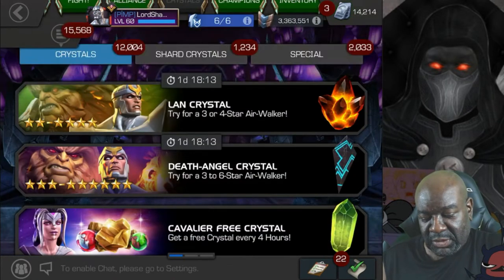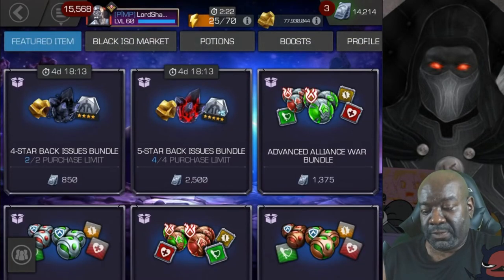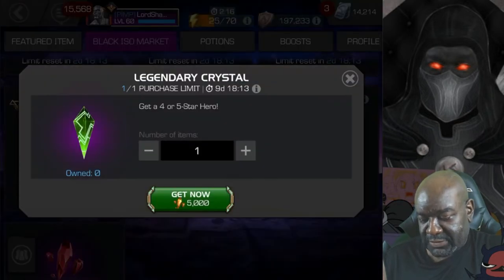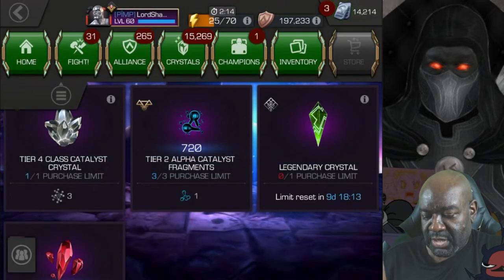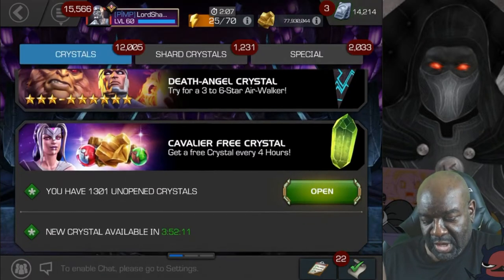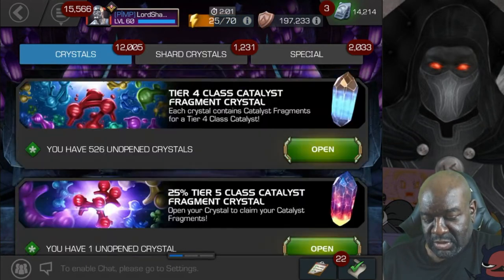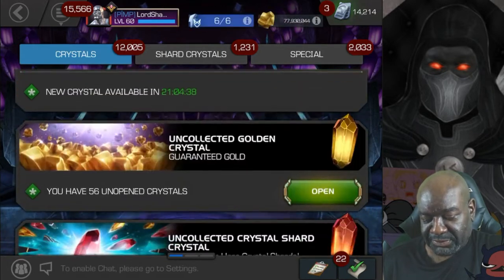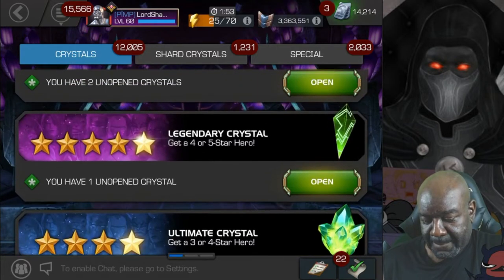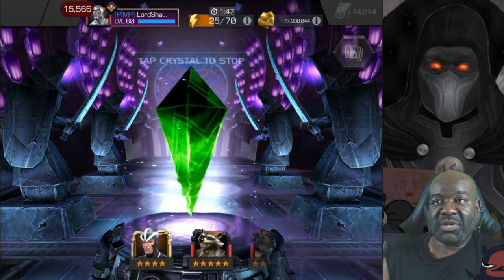Now let's go to the store, Black Iso Market, and we're going to purchase this legendary crystal right here. Then we're going to open it up and see what we get. If we can get a 5-star out of it, that will be great. I wish they wouldn't have it so far down. There we go — we'll go ahead and let it spin out a little bit.